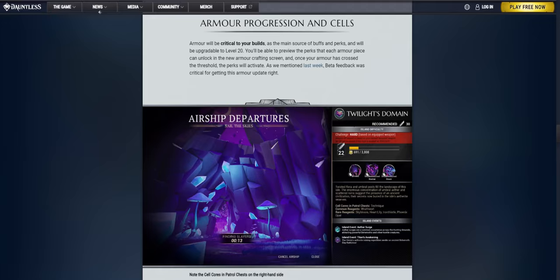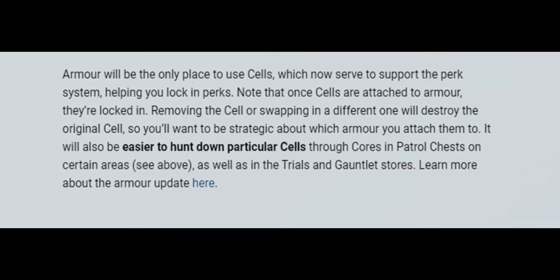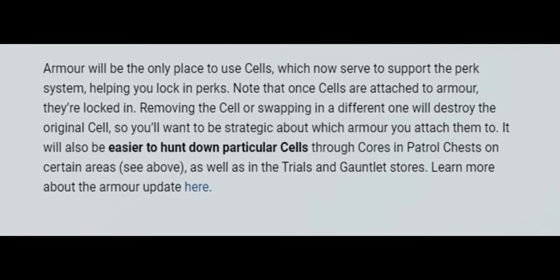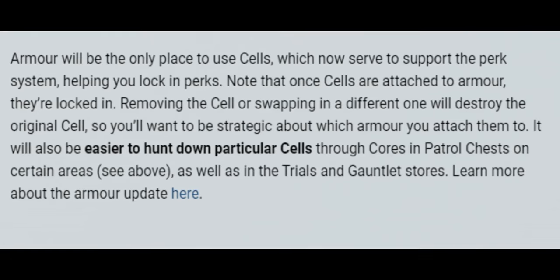Armor Progression and Cells. As stated by the devs, armor will be critical to your builds as the main source of buffs and perks, and will be upgradable to level 20. You'll be able to preview the perks that each armor piece can unlock in the new armor crafting screen, and once your armor has crossed the threshold, the perks will activate. Armor will be the only place to use cells, which now serve to support the perk system, helping you lock in perks. Note that once cells are attached to armor, they're locked in — removing the cell or swapping in a different one will destroy the original cell, so you'll want to be strategic about which armor you attach them to. It will also be easier to hunt down particular cells through cores in patrol chests in certain areas, as well as in the trials and gauntlet stores.